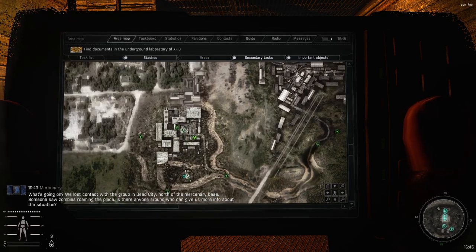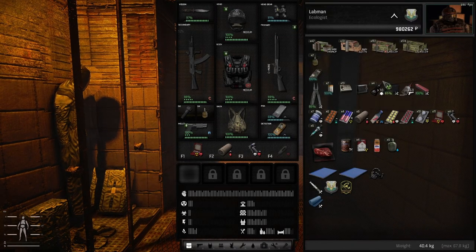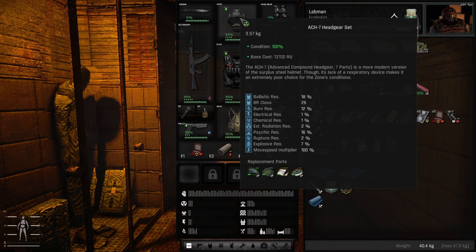So with all that said, let's talk Miracle Machine. You can do it with a shotgun. There will be quite a lot of mutants in there and even a Pseudo Giant at the end which you don't necessarily have to kill. I suggest you have really good Psy Resist for this. Some medium armor helmets will give some innate Psy Resist.